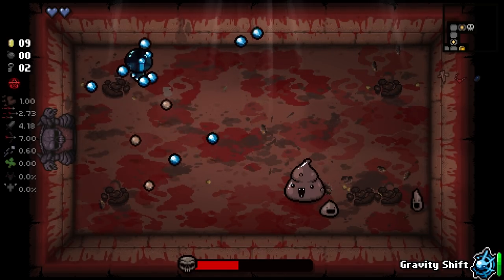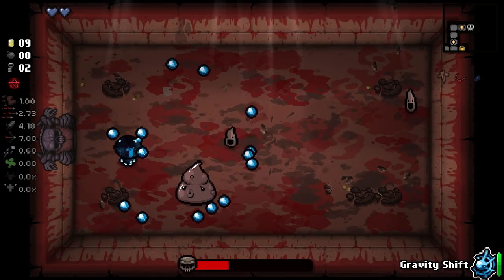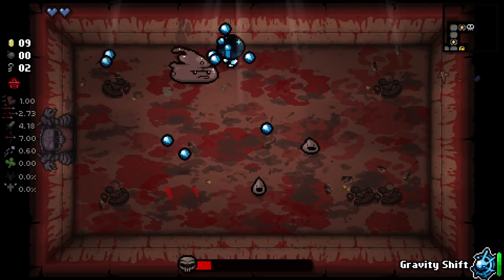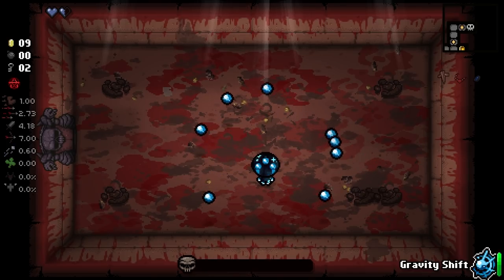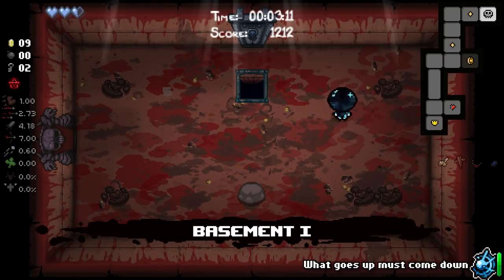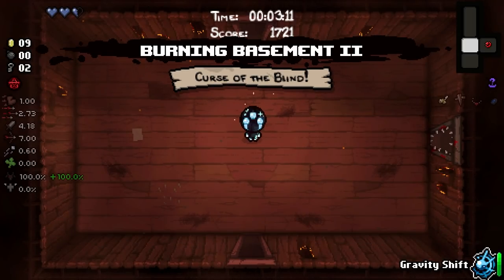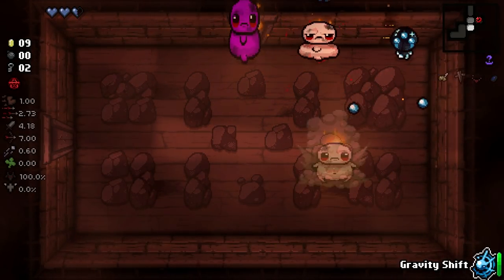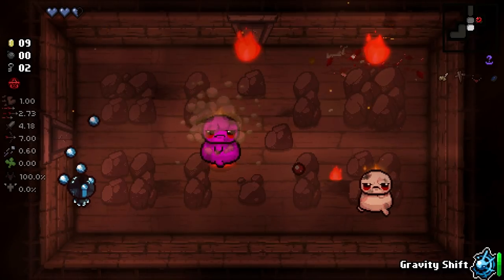That's something interesting I've always thought about with tainted characters. It almost makes more sense if these tainted characters — you know, like something like Dark Arts for Tainted Forgotten — that was only for that character. In a sense, it's supposed to work differently to make him super unique. But for someone like Tainted Judas, it's like you're just basically a good character with a really good pocket item. Where someone like Lazarus — that's not the case at all. Flip works nothing like it does in the real game. And I feel like that's almost how it kind of should be, just to give the characters a little more uniqueness.